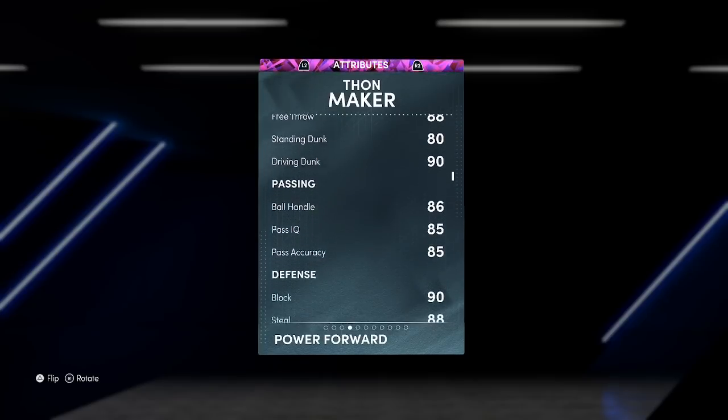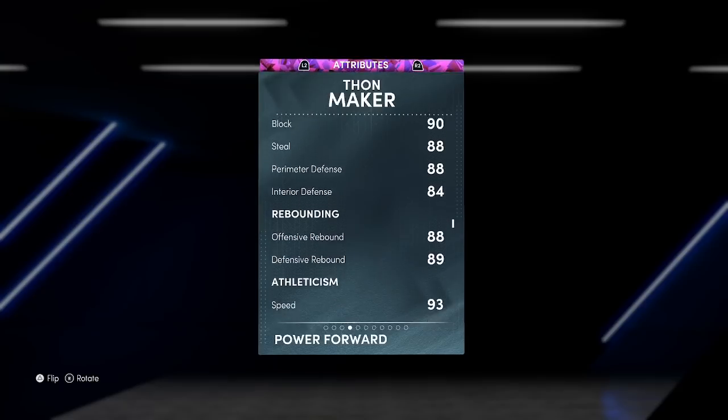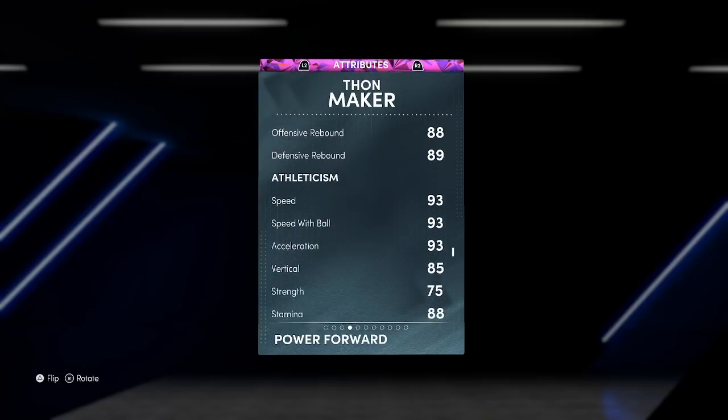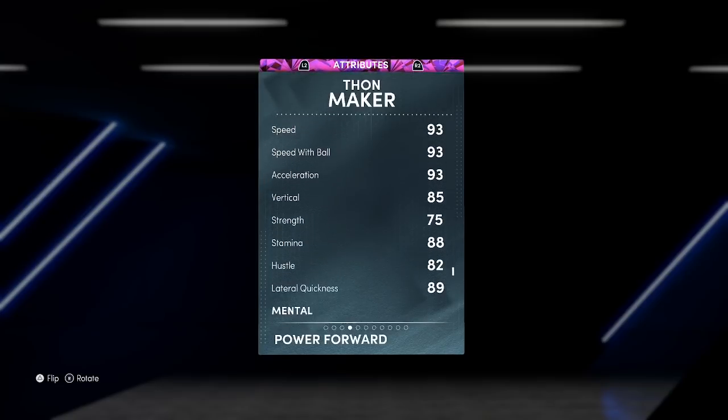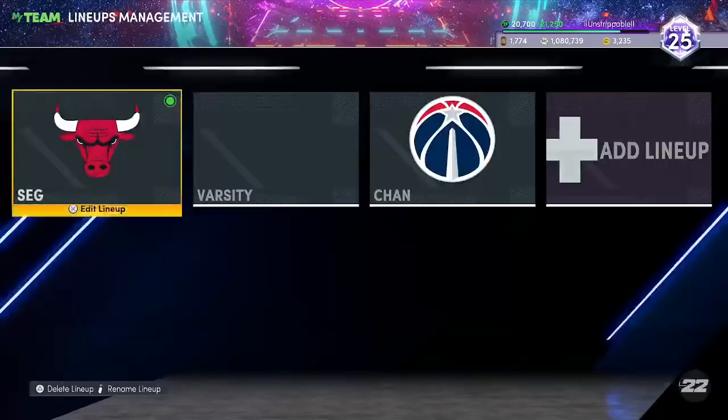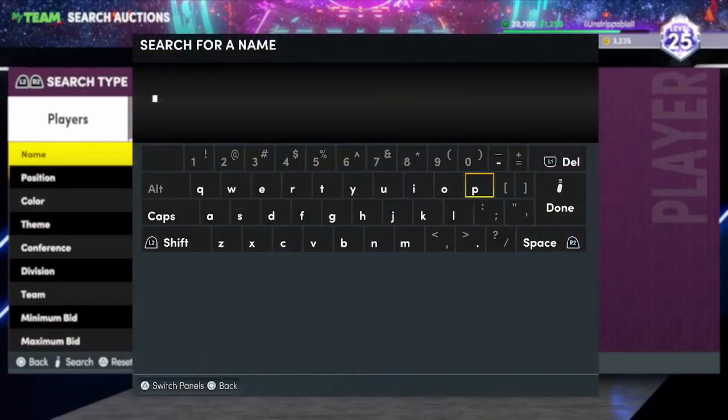He's also got Rebound Chaser, Blinders, Limitless Spot-Up, Bail Out, Handles for Days, and Unstrippable. He's got 87 three-ball, 90 driving dunk, good ball handle, and pretty good defense because of his player build. His speed, speed with ball, and acceleration are ridiculous for a power forward, and 89 lateral is pretty good — his stats are solid.